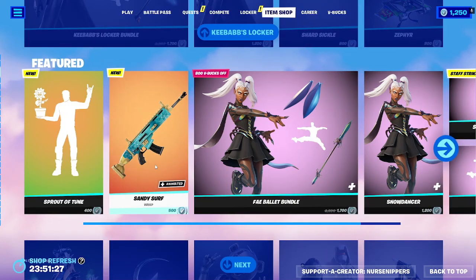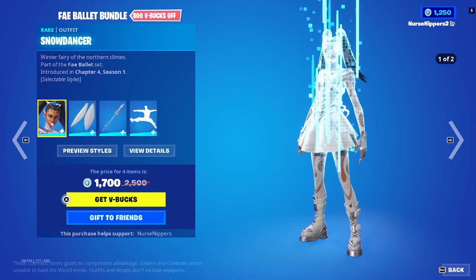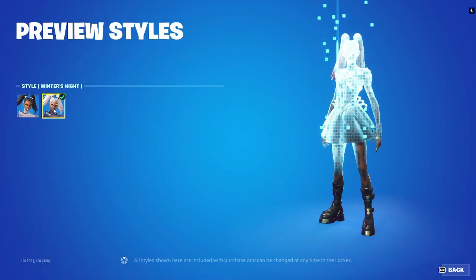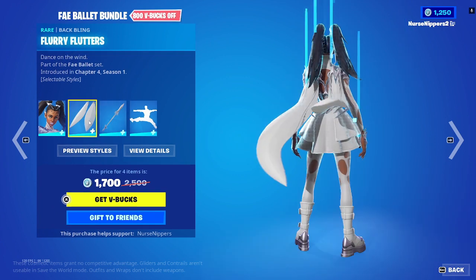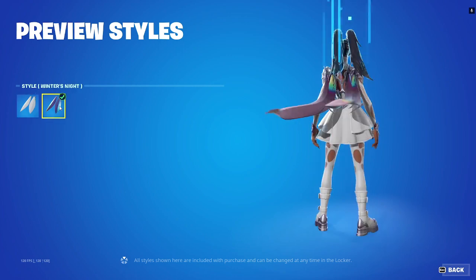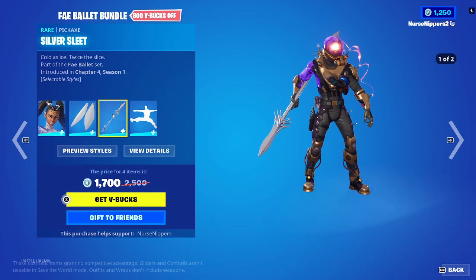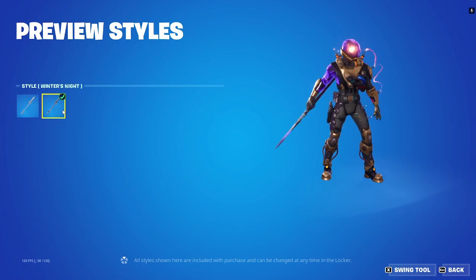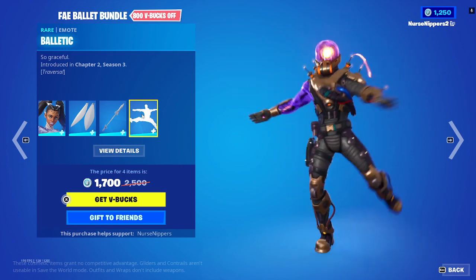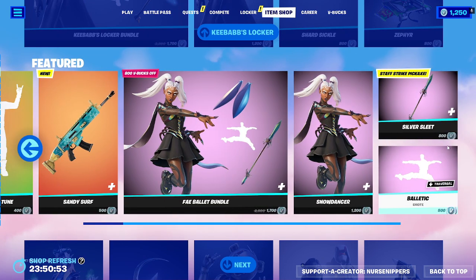The Sandy Surf animated wrap is here. The Fey Ballet Bundle is back with none other than Snow Dancer, with selectable styles: Snow Dancer or Winter's Night. Her Flurry Flutters back bling also comes in Flurry Flutters or Winter's Night. The Silver Slate pickaxe also comes in Winter's Night, and then the Balletic traversal emote. You can also buy everything separately.